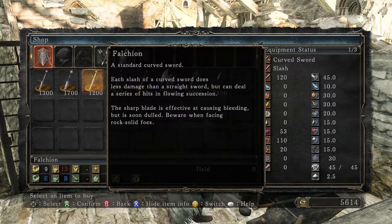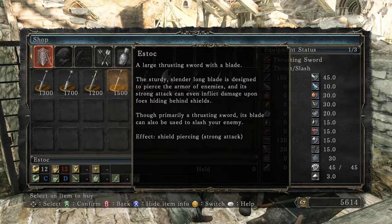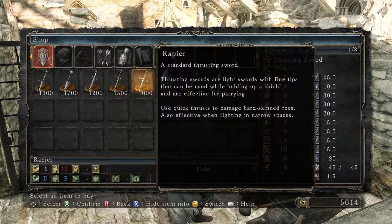We have the falchion: 'A standard curved sword. Each slash does less damage than a straight sword but can deal a series of hits in flowing succession. The sharp blade is effective at causing bleeding but is soon dull — beware when facing rock solid foes.' We have an estoc: 'A large thrusting sword whose sturdy slender blade is designed to pierce armor, and its strong attack can even inflict damage upon foes hiding behind shields.' And the rapier: 'Uses quick thrusts to damage hard-skinned foes, also effective in narrow spaces.'